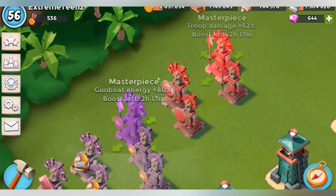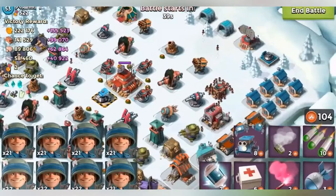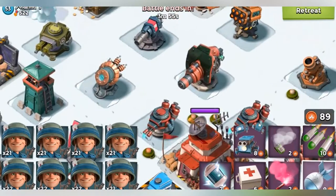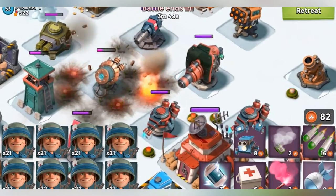Hello guys and welcome back to another Boom Beach video. Today we're gonna be doing the Rifleman Challenge. Just to let you know, this is a post-recording, and at the end when I win this first battle — don't know about the second — my Elgato goes ballistic and it sucks, but it's really funny. It's after the whole battle, so that's good. We're gonna take out this shock launcher.